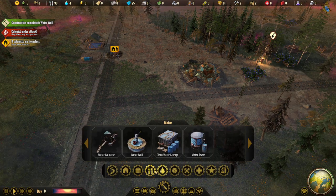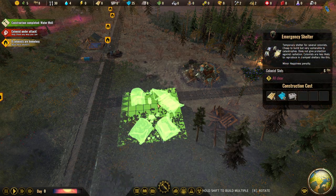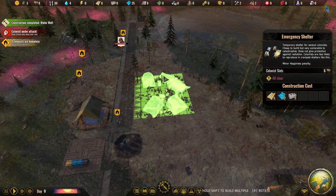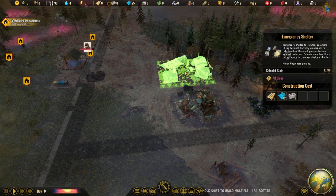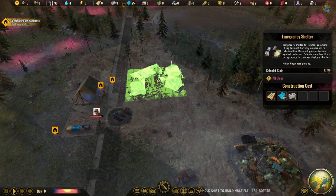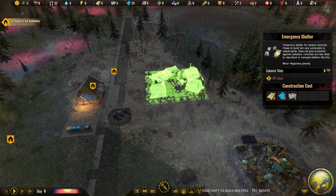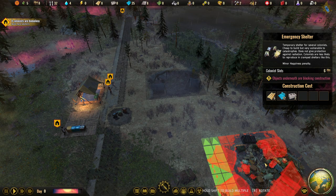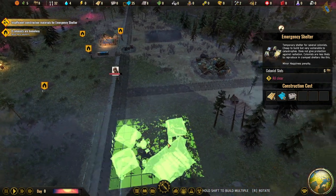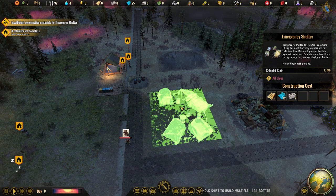Colonists are homeless, so we'll build emergency shelters. This area is far from pollution, which is good. I'll build one shelter here, then spin around and build another. They don't like construction close by — I'm not sure if that counts since they're just collecting resources there, but let's see what happens.